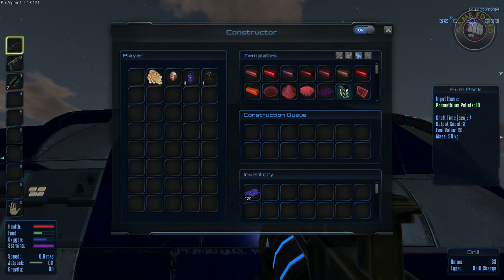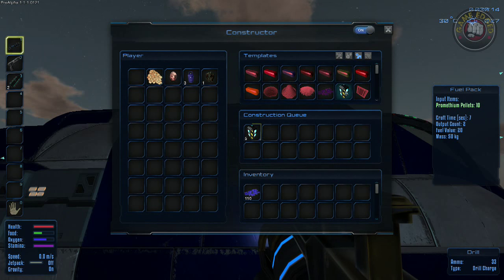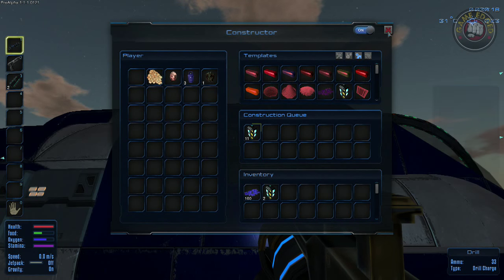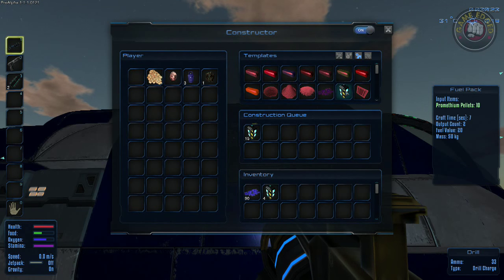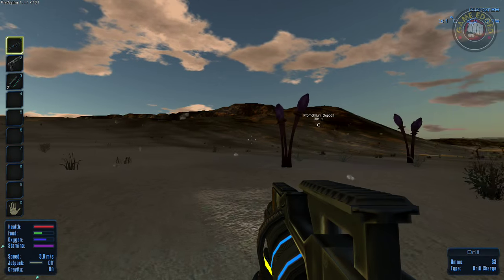We have 10 pellets. Input is 10 and we can get out 12. Let's go with 12 on that roll — we can leave that in there and stockpile a bit. I'm going to go farming anyway for some of this stuff, so let's get some power going here.